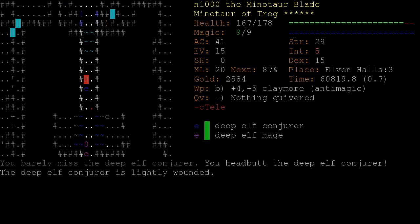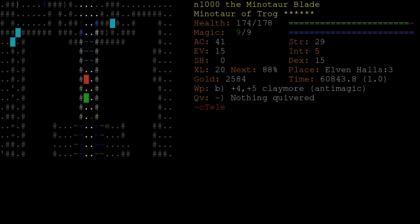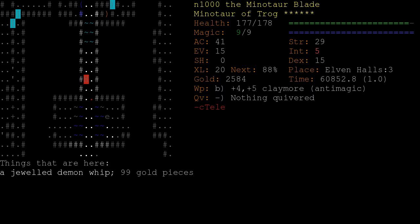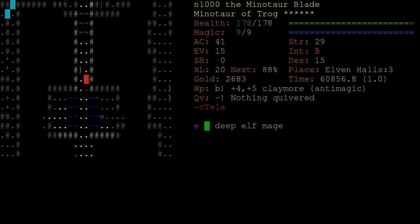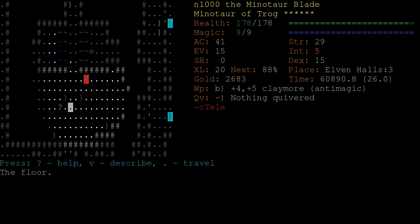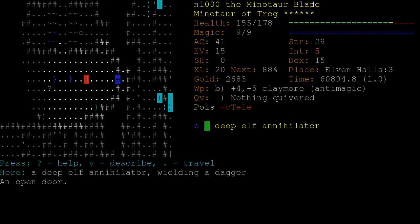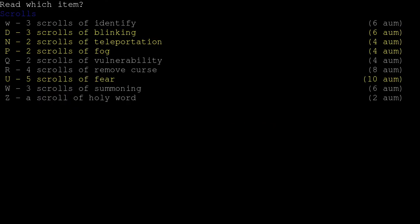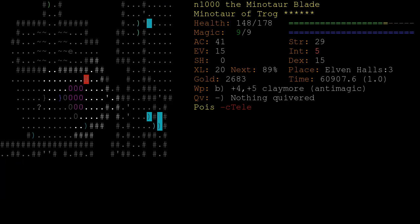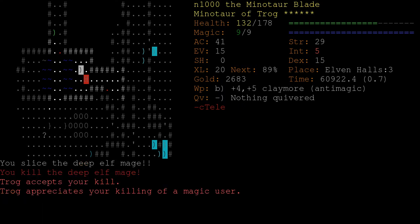Conjurer's here. If we see anything more dangerous than that we're going to pull all the way back. There's a mage. Too bad I don't have flight. Let's rest over here. That ID scroll is very good. Use fog to try to get him to get close to us and kill him, because our main goal is going to be getting into these hallways where things will be much safer and we can actually rest.